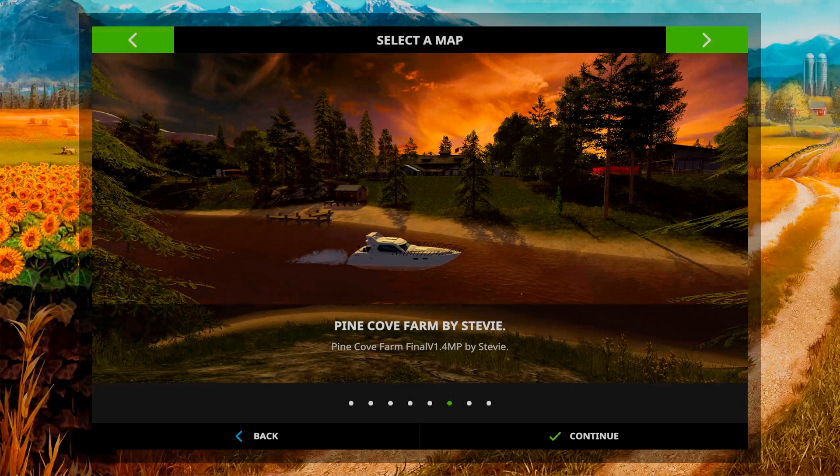G'day, my name's Craw and when I'm not out being repeatedly, mercilessly and more often than not quite unjustifiably slaughtered on the killing fields that are Arma 3, I like to sit back and relax with the sheep and the pigs and the cows on my favourite farm, Pine Cove Farm by Stevie, and grow crops. The sheep, pigs and cows don't help me grow the crops but they're there for moral support.